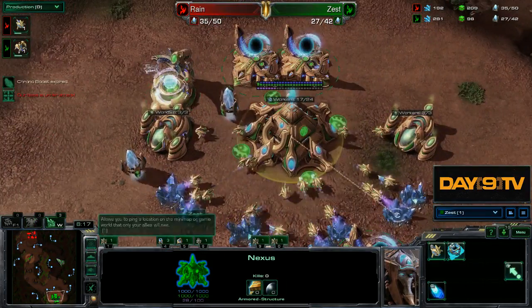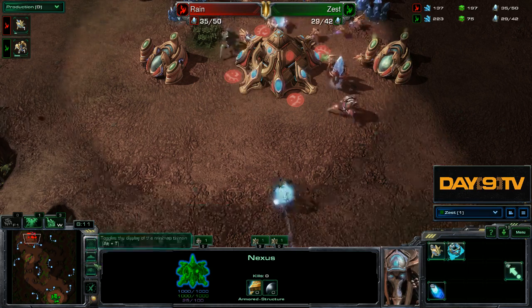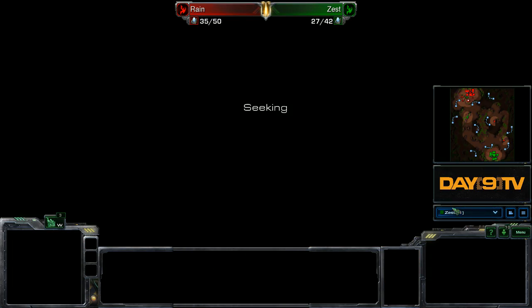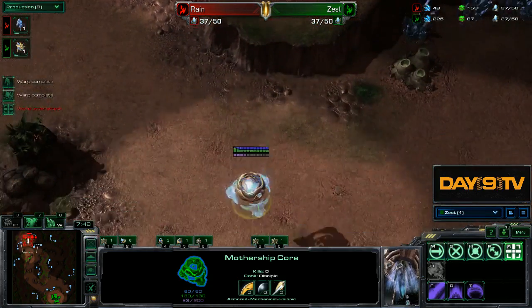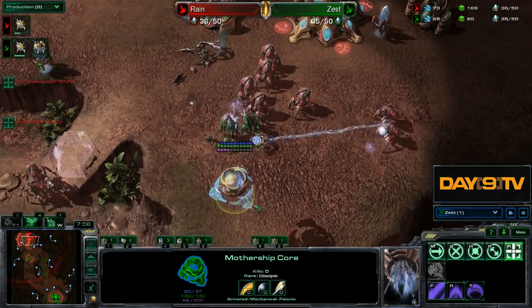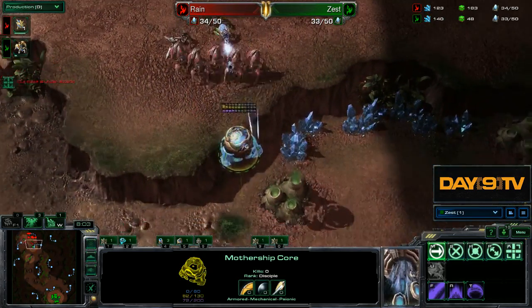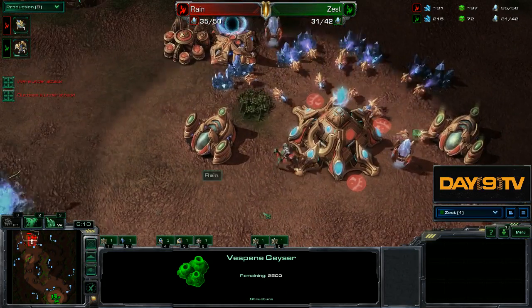I think a kind of important component... did he just fly his Mothership Core in there like a dummy? Where did Zest's Mothership Core go? I think he accidentally flew it in there. This Mothership Core stayed at home for quite a long time - she had a long tenure chilling back in main base. So we've got to stay alive, and then the Mothership Core is like 'I want to die so bad!' And Zest is like 'Oh Jesus.' So that actually does suck a lot for Zest.